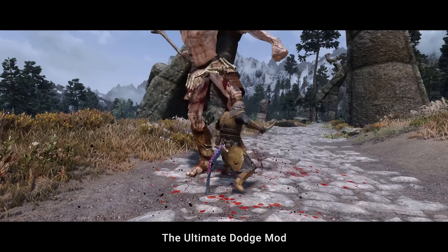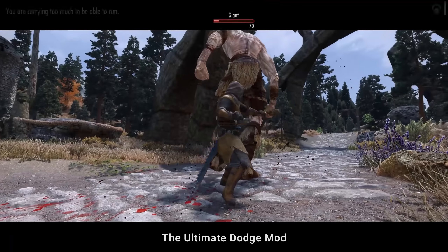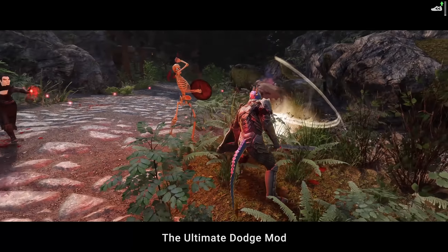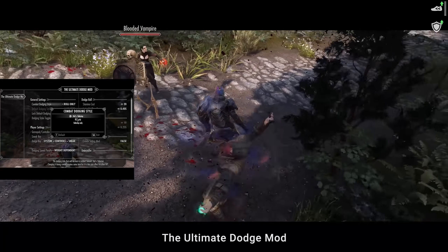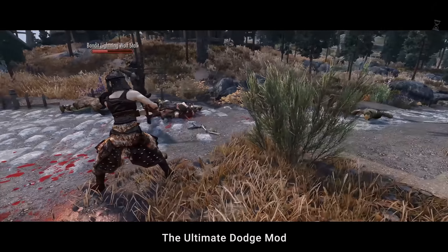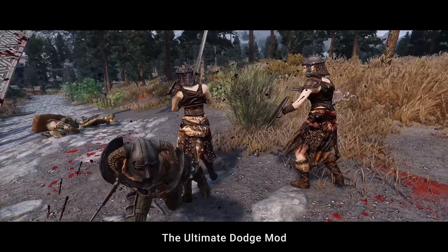The Ultimate Dodge mod lives up to its name. It allows the player to dodge not just in all four directions, but also diagonally as per your movement. It also has a configurable hotkey and stamina cost, as well as an option to allow enemies to attempt to dodge your hits as well. You can adjust the enemy's dodge frequency in MCM or just disable it completely and keep it only for yourself. It is simple, but a combat-changing mod which makes fighting much more fun and tactical.